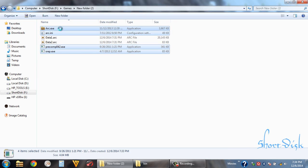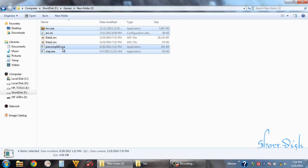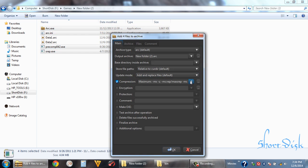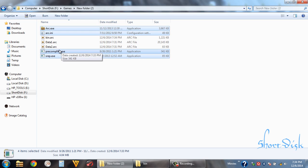Now we have these files here, so compress them. We can use ultra compression and name it as whatever you want. Actually we can use our tools — we want to complete it.